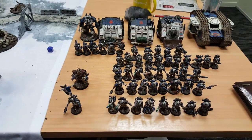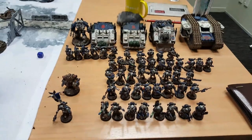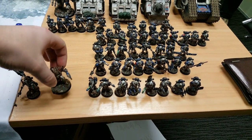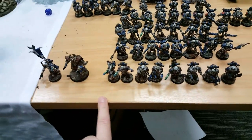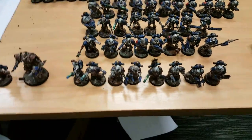First up we have the World Eaters - a fairly straightforward Khorne Berserker army. We've got Khan, and Angron who's filling in for a Chaos Lord with a power sword, and eight Khorne Berserkers. The champion has a power fist and plasma pistol, two plasma pistols, a few chain axes, and they've got the Icon of Wrath.